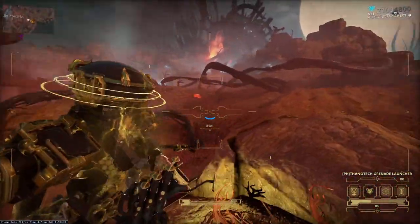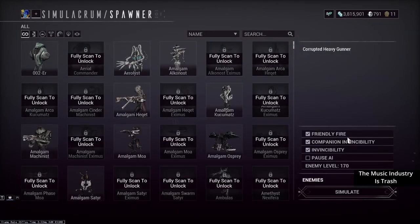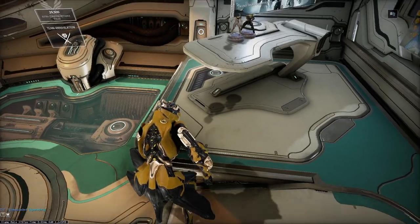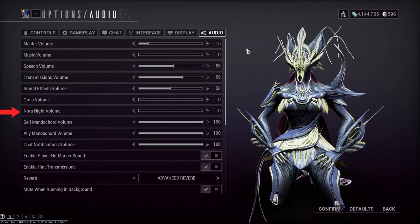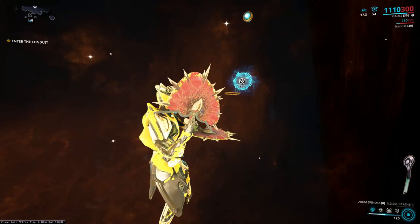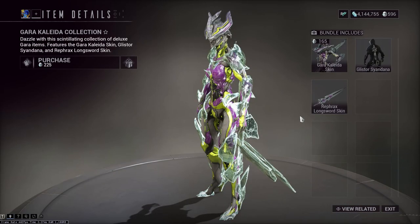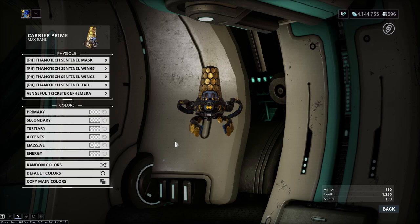First, we're going to go over some minor bugs and changes. The simulacrum UI breaks very often, where you have to alt-F4 in order to play the game again. The orbiter looks cleaner, but if you have a lot of noggles, you're going to have a bad time with the duplicate shadows. Nora Knight has been deemed so annoying that she now has her own volume slider, but it does not work on the radio inside your orbiter. Necromechs now have shield gating. Sometimes you can spawn in the void in Sanctuary Onslaught. Agara's skin exists, but the collection screen is broken. Lloyd has a sentinel skin and accessories — he is not his own sentinel.